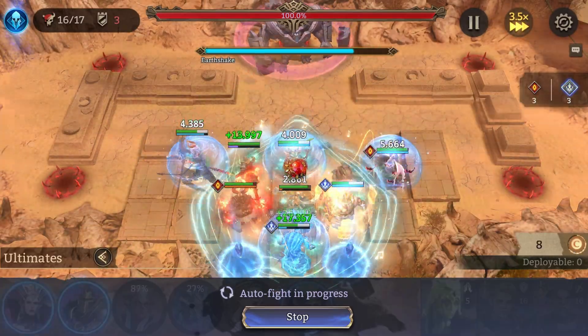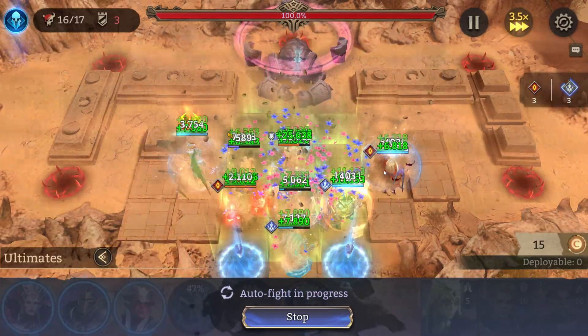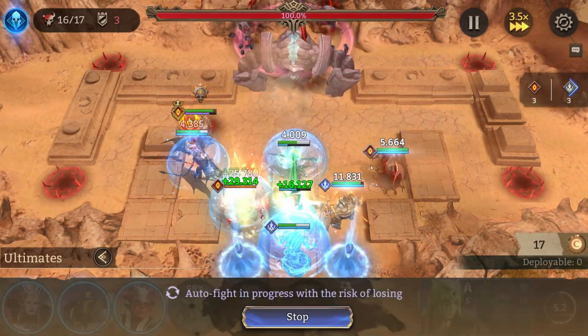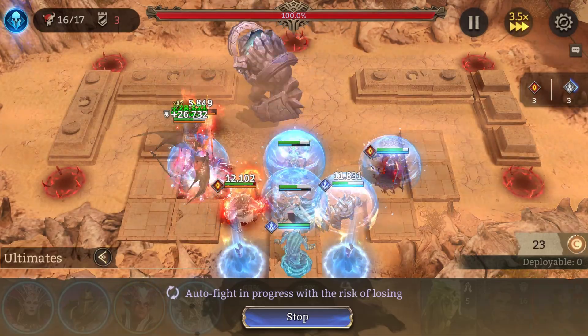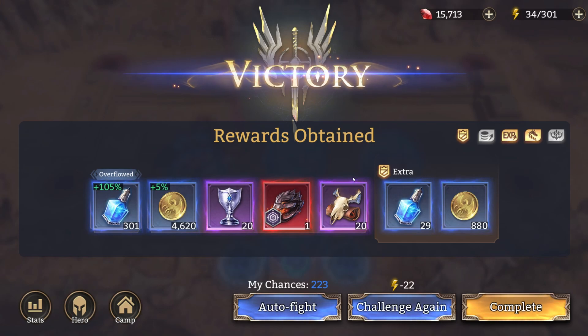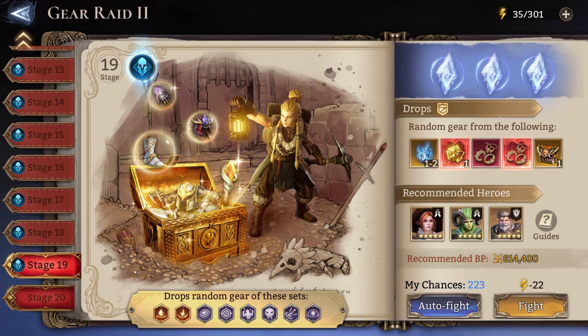Here I used Volker for the extra healing. Ola can also be very useful — you get him for free and he's great, so you should be building him anyway. Stage 19 is where things get a bit more difficult because the boss gets a new skill called Golem Shriek, and your heroes are most likely not going to survive it unless you have a special strategy, including maybe Sadie as a healer.